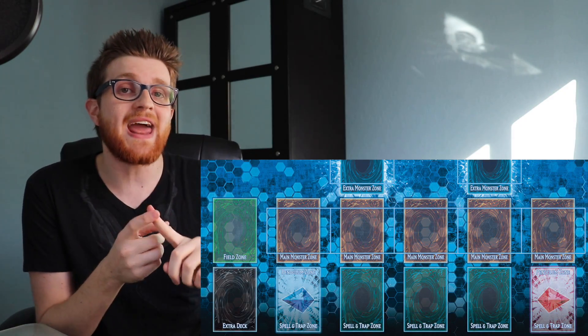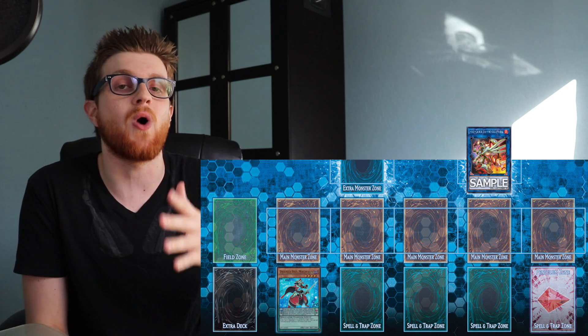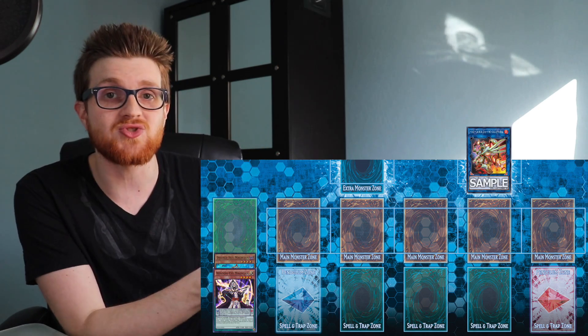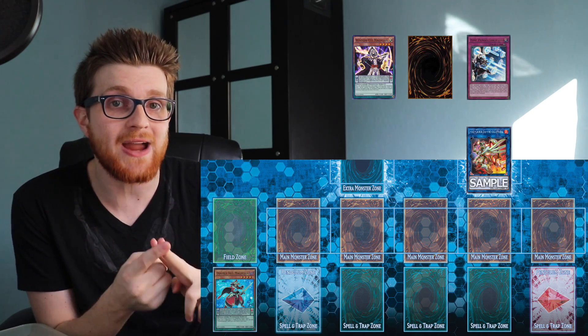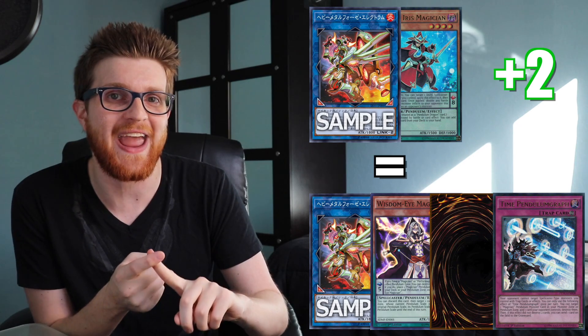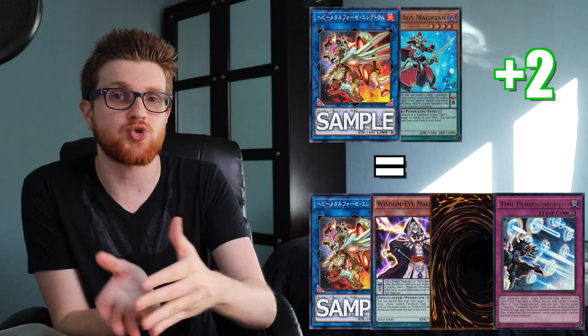In the most basic example: you have Heavy Metal Foes Electrum in your extra monster zone, any Pendulum card in your Pendulum Scale, and one card already face-up in your extra deck. You can use Electrum to pop the card in your Pendulum Zone, add anything that's in your extra deck back to your hand, and you also get to draw a card. On top of that you're most likely popping something with an effect that nets you more advantage — like Guiding Ariadne or Double Iris Magician — so you trigger that as well. With only two cards, you just went plus three in card advantage.